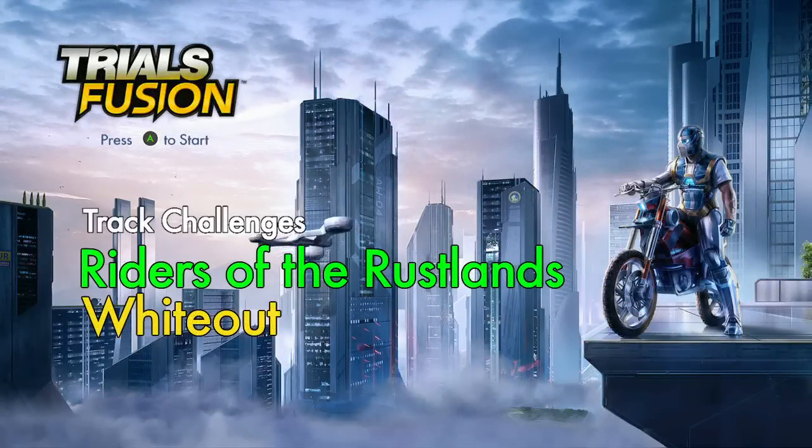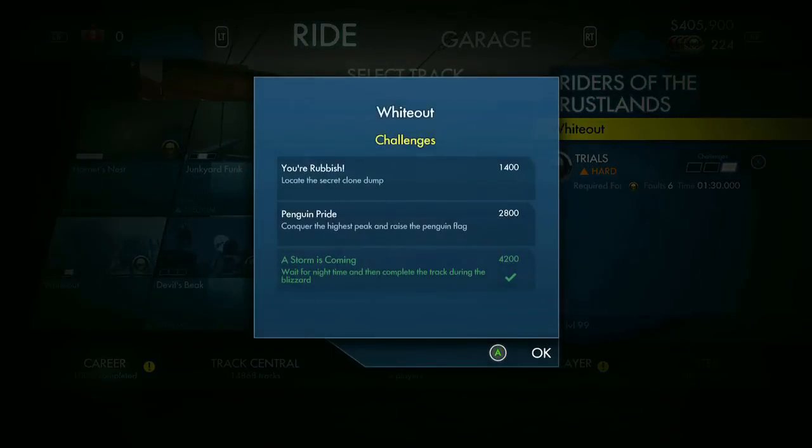What's up, guys? It's Jack and Ray from Shimano.com. Ray, we're doing whiteouts in Riders of Rustland DLC for Trials Fusion. So we've got Moonless Knight, the Uncaging, and Don't Do a Barrel Roll.